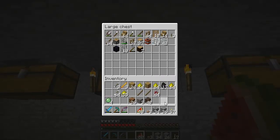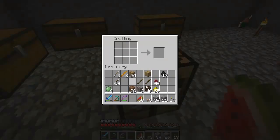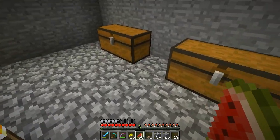We'll hang on to the arrows so we can do some shooting. I think we'll put our glowstone in here. Let me just check — I can't remember how to make glow bricks. Is it four? Yes it is. So we can make probably a stack roughly.